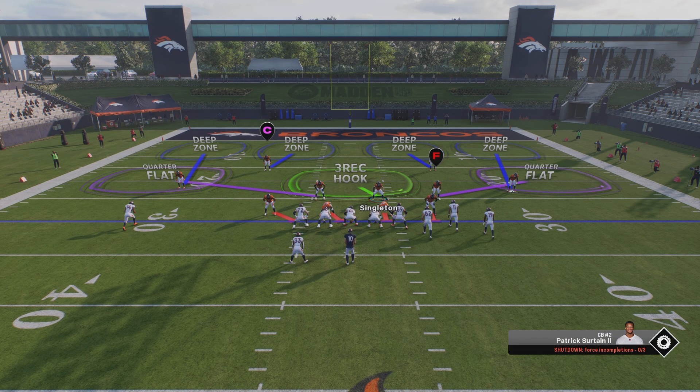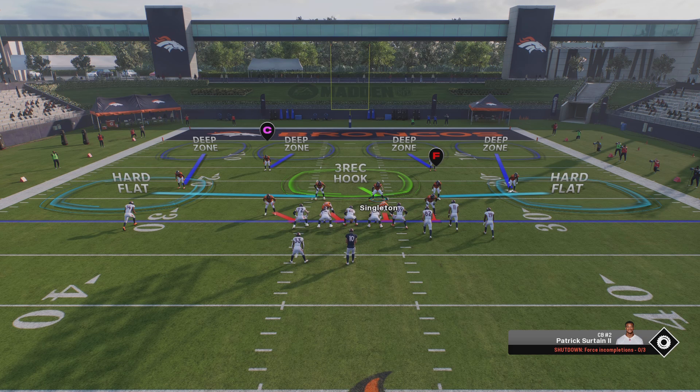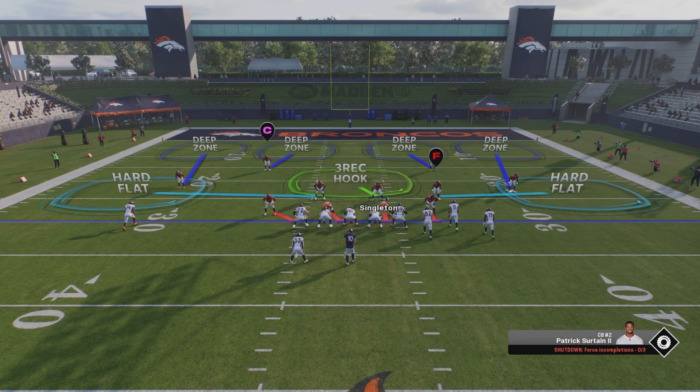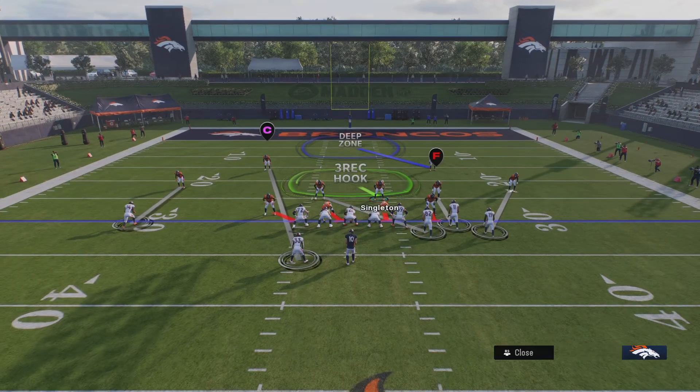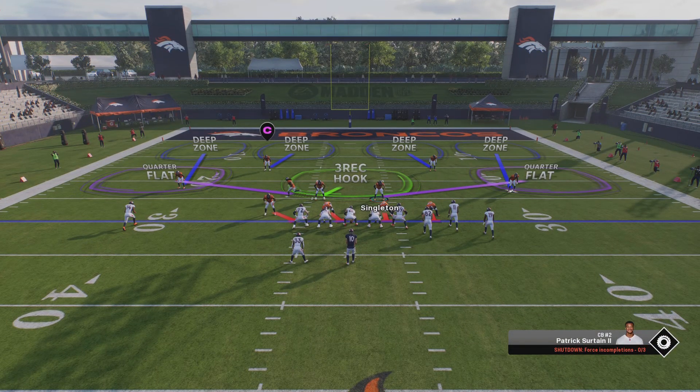It simply flips your play instead. I want my guys to go underneath — the blue means underneath hard flats — and when I try to reset my play to change these back to purple, clicking reset play ends up flipping my guys and flipping my play.